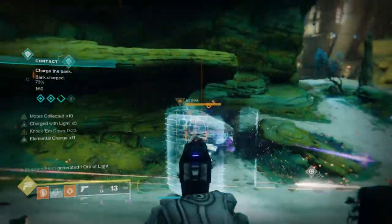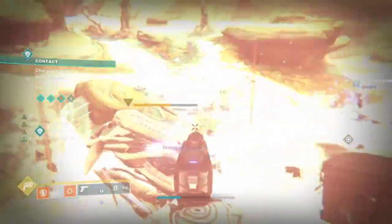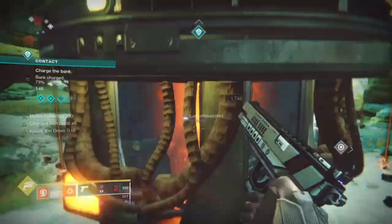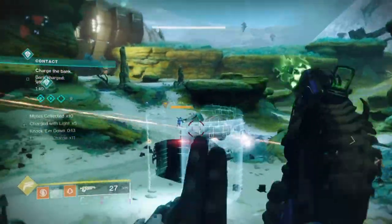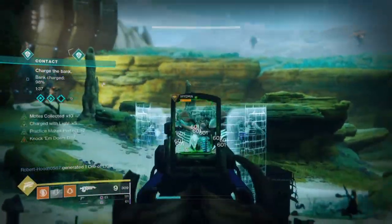Alright guys, back again with another super build for the hunters, but the focus this time round will be on the Celestial Nighthawk Helm, and combining that with the Energy Converter mod so we would make use of our super a lot more often than normal, and in many ways increase the amount of DPS you can pull off.